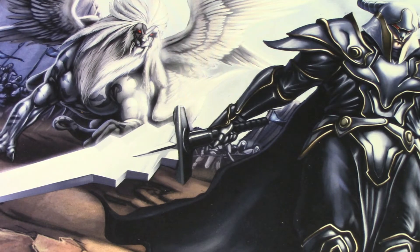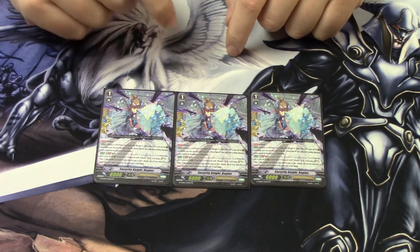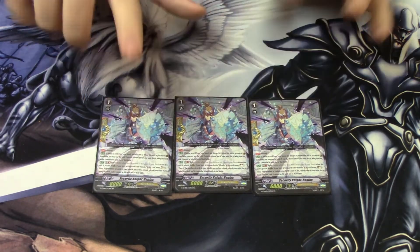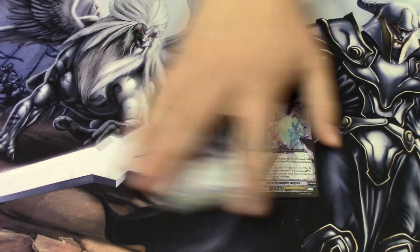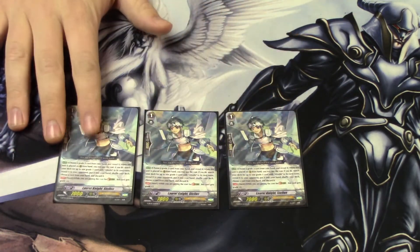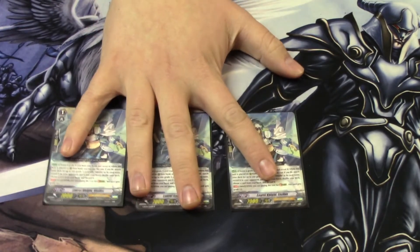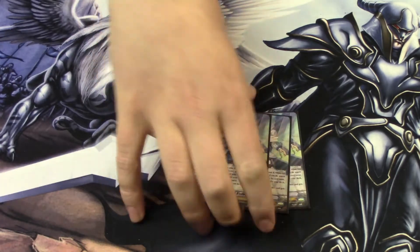I'm playing twelve grade twos. Next, we have grade ones, starting with perfect guards. I'm playing three of Security Knight Regius — he has a standard perfect guard effect, but also a brave effect on GB2: when placed on rearguard from hand, if you have an Alt Mile Vanguard, you can soul charge one. If you have one or less card in hand, he essentially becomes a perfect guard that soul charges, which is amazing. You only play three because you'll probably never go through more than two, and you want to kill the opponent as soon as possible.